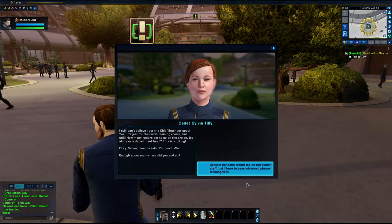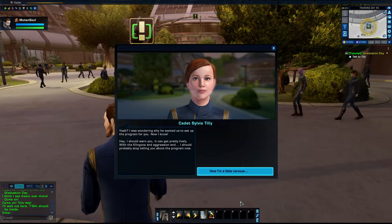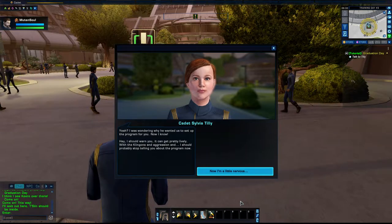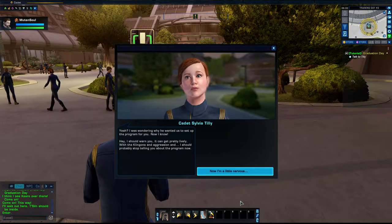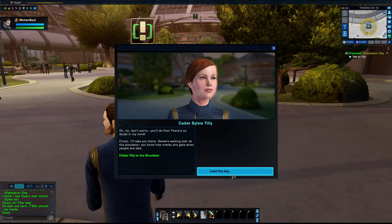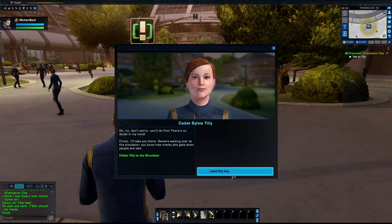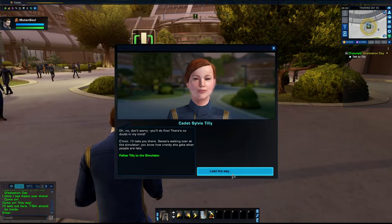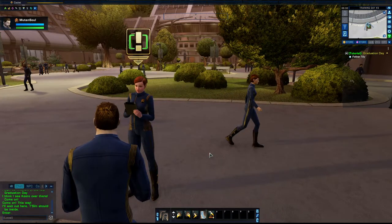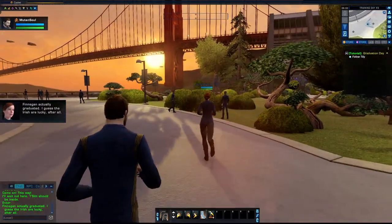Yeah, I was wondering why you wanted us to set up the program for you — now I know. Hey, I should warn you, it can get pretty lively with the Klingons and aggression... I should probably stop telling you about the program. Now I'm a little nervous. Oh no, don't worry — you'll do fine. Come on, I'll take you there. Tavea's waiting over at the simulator. Finnegan actually graduated — I guess the Irish are lucky after all.